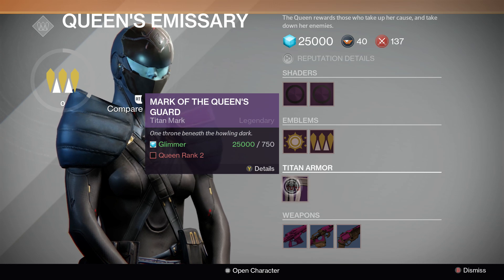You have a Class Armor — Mark of the Queen's Guard — which requires rank 2. If you're a Hunter, this will be a Class Armor for Hunter, and same thing for Warlock. If you're a Warlock, you'll have a Class Armor for you.